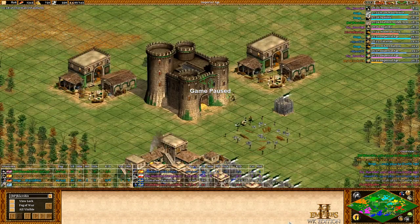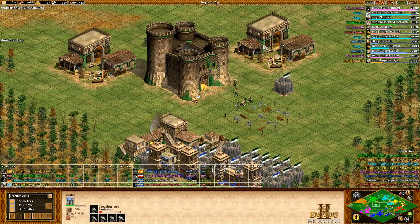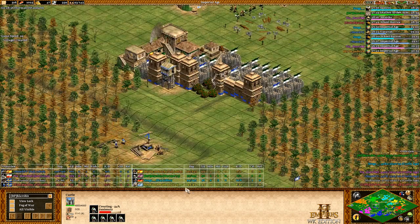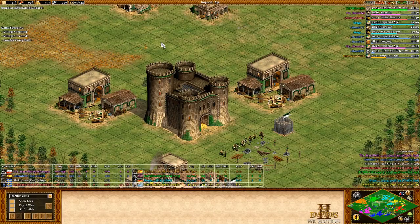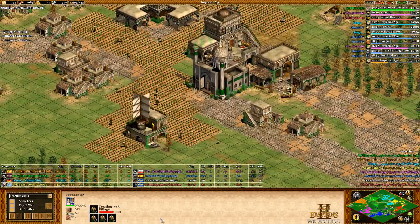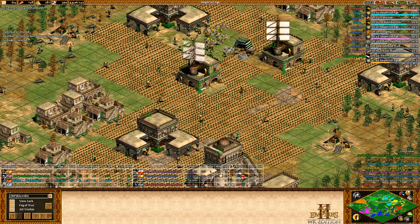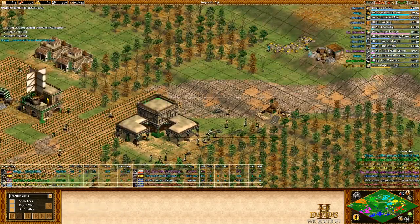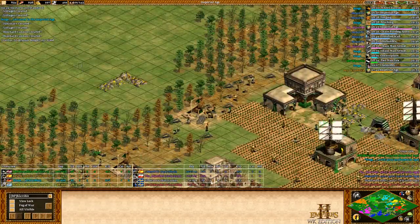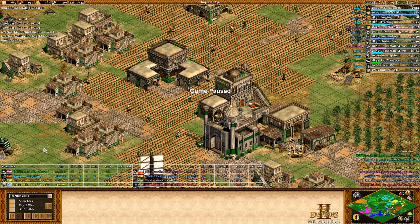I'm Imperial with all this economy and he barely just clicked Castle Age, yet we have almost the same resources collected — even though I was on one boar and no deer and he was on two boars and six deer. This build is working really well. Nice uptime, nice economy to push in Imperial with Janissaries. BBC is queued up, second castle is almost done — I'm super ready to push. Getting two mills for extra wood income as well.